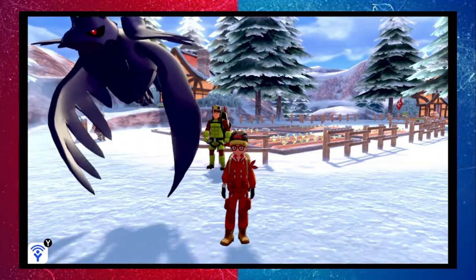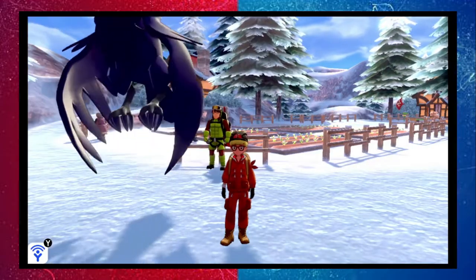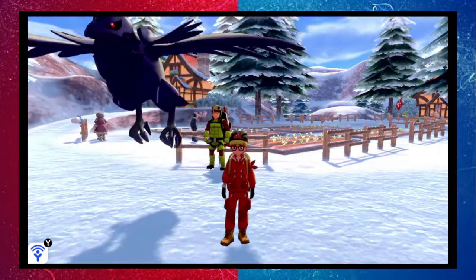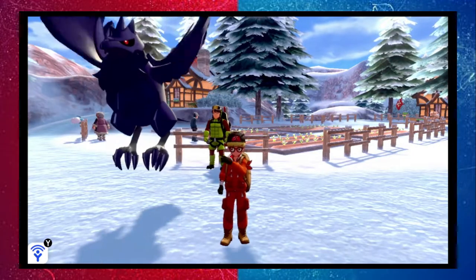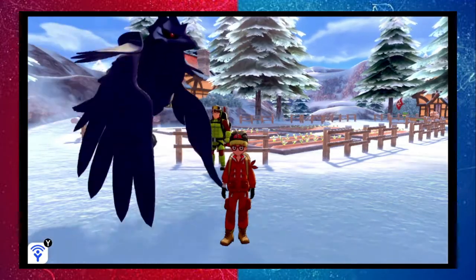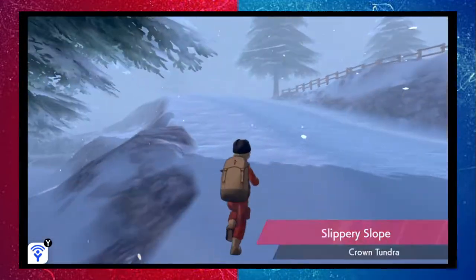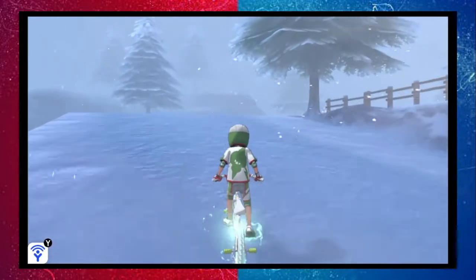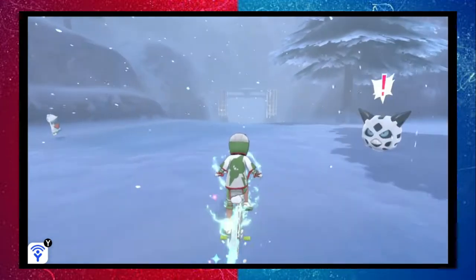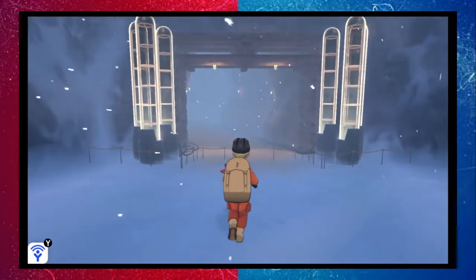Welcome back to Pokemon Sword and Shield: The Crown Tundra. It's been a few days since we completed the last three legendary clues that Peony gave us and finished his adventure. We got a fourth clue showing a wormhole at the top of the Max Lair, so that's where we're going. Peony's got the secrets to the wormholes and I need to know.